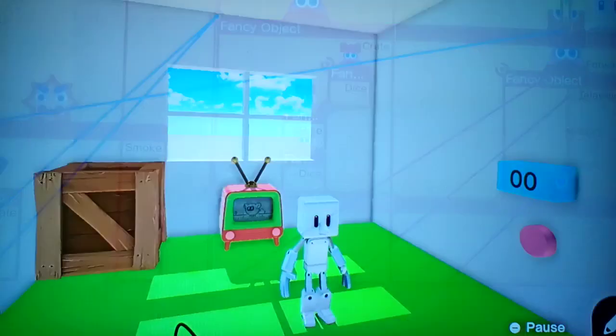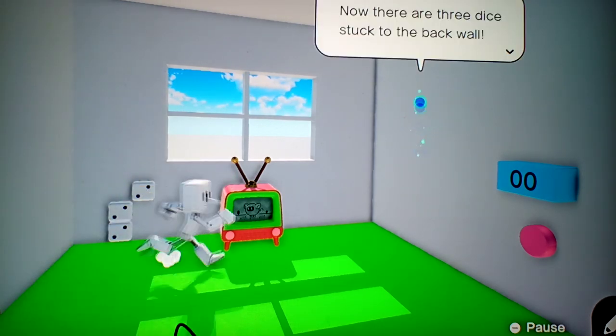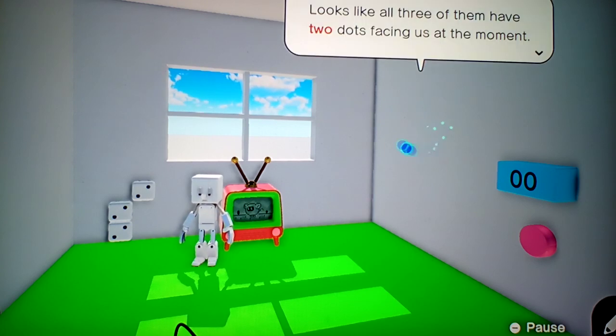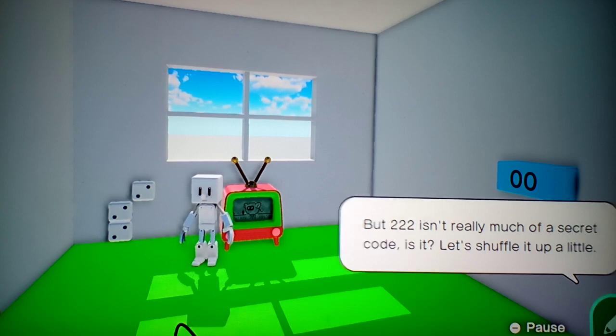Let's see how that looks in-game. Press Y to punch that crate into oblivion. Now there are three dice stuck to the back of the wall. Looks like three of them have two dots facing at the moment. But 2-2-2 isn't really much of a secret code, is it? Let's shuffle it around a bit.